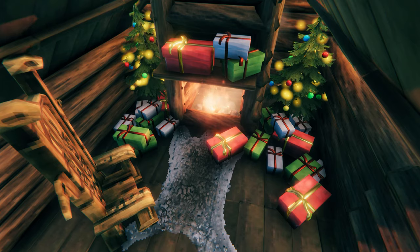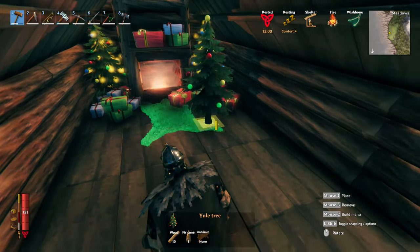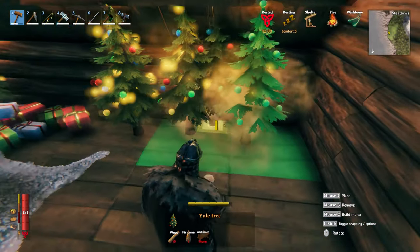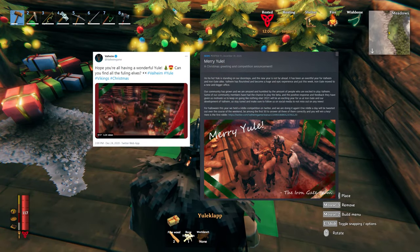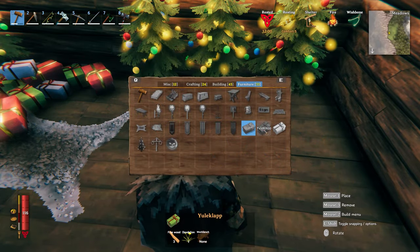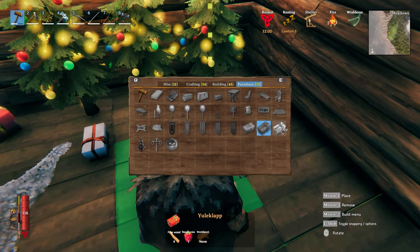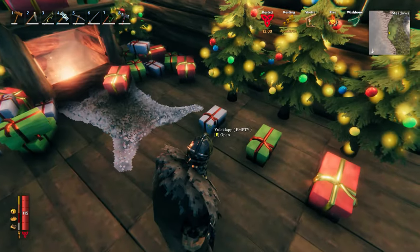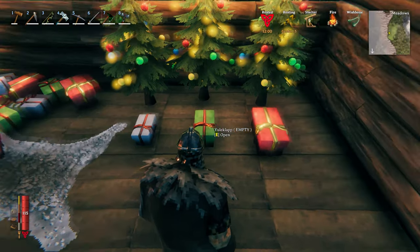Number 10: The Yule Tree and Yule Clap. It looks like Iron Gate have been preparing for seasonal events by introducing what looks like Christmas themed items into the game. There were posts on Twitter and Steam in December regarding Yule in earlier announcements of Valheim which included these items. The Yule Tree is purely cosmetic, but the Yule Claps are containers in which you can store varying amounts of items. These can be spawned using the hammer while in the creative mode.